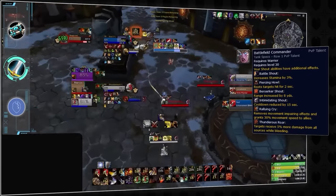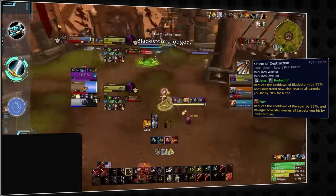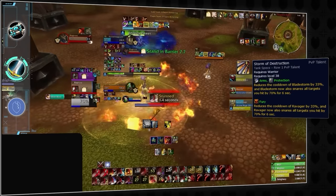As for the Storm of Destruction change, Bladestorm will no longer apply Mortal Strike, but will instead apply a 70% snare, so make sure you try to use a movement ability to escape rather than walking away.